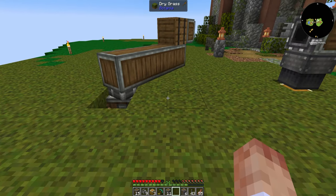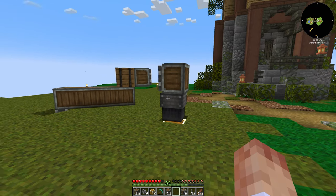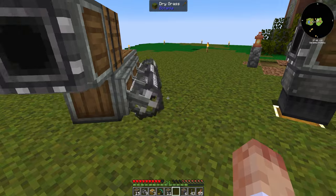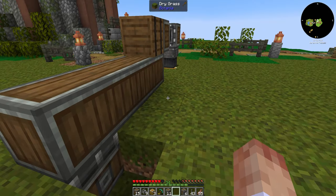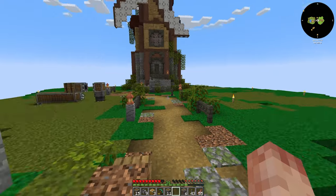Beautiful. And what that's going to do is it's going to rotate round. It will connect to this every time it spins, and if it's got stuff to drop off it will empty. But basically these things are just going to auto-harvest whatever's in front of it. So we can plant whatever crops we want and collect them all in this chest. I'm going to turn it off for now because we don't have any water in the farm and we don't have any crops. Plus I need to build three more of these.